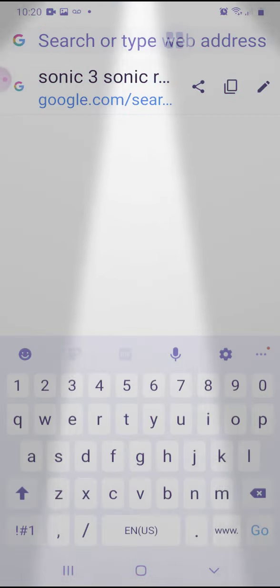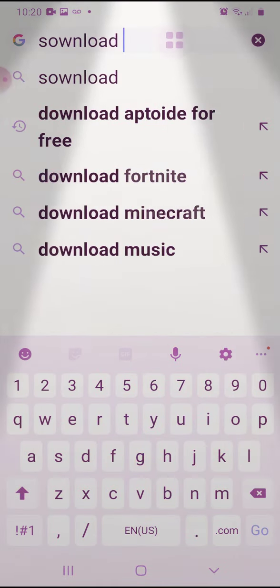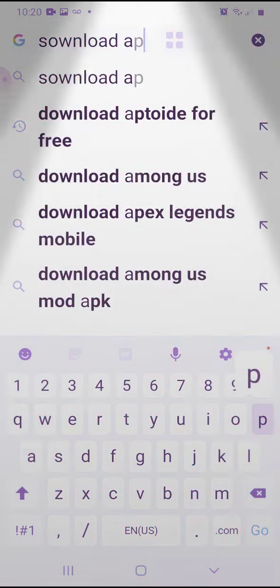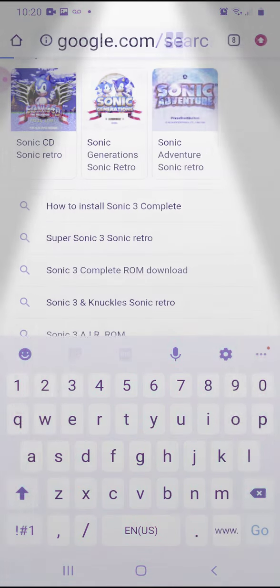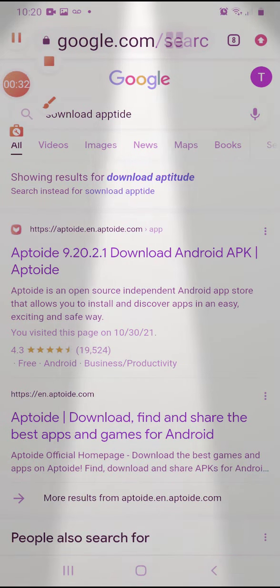Go right here. Downward. Up. Press the same way by here.